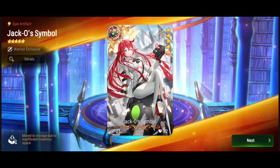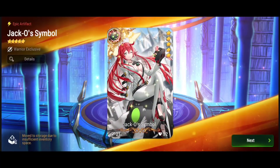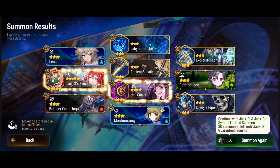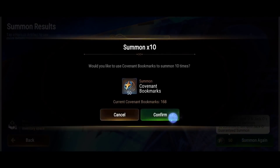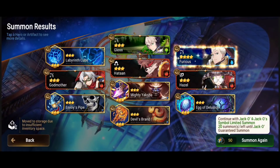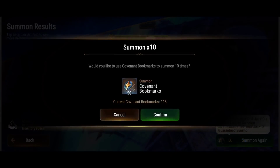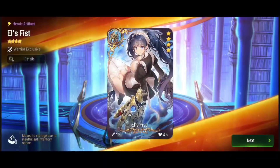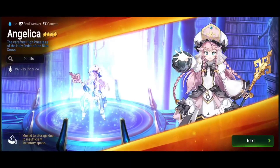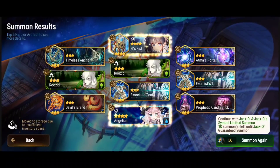With a two-turn cooldown on Skill 3, you're going to be able to use that thing often — hopefully taking out targets one by one. You get the extra turn into Skill 1 with the extra attack, so maybe you take out someone else or at least soften them up for another hero to finish. Best case scenario is she secures the Skill 3 kill, then Skill 1 with the extra attack secures a second kill — that could be pretty op.